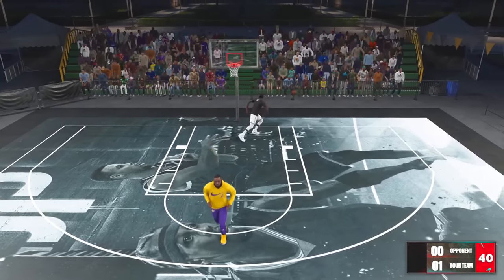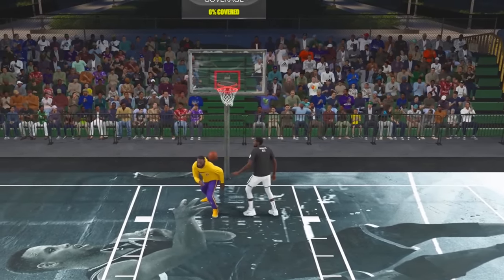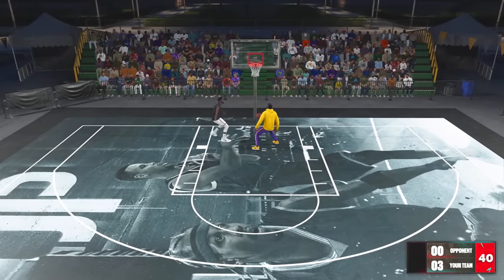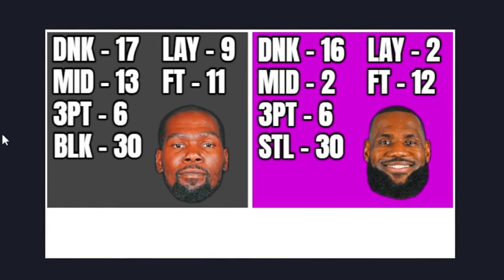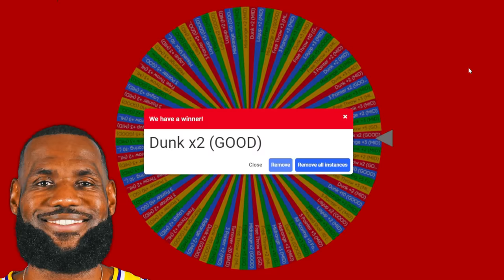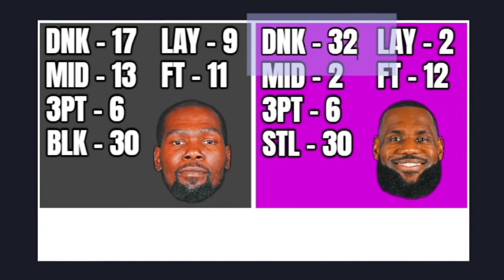Durant looking for a lane — puts it back up for a 2-0 lead. Durant going to the basket for a 3-0 sweep of LeBron. Let's see what Durant got on the good wheel — blocked plus 30! No way. Anytime Durant gets a block in the game, he'll get 30 points. Now the bad wheel for LeBron — dunk times two. He got a good upgrade! So now LeBron has the most valuable thing on the board with a dunk worth 32.